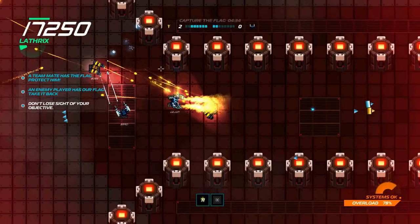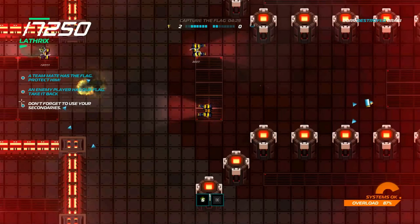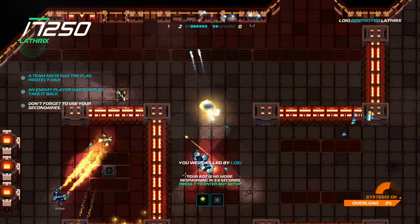I killed him. Why did he just use his shockwave against me when I'm the longer-range bot of the two? I think the bot I'm using currently is my favourite — just being able to put out so much fire.